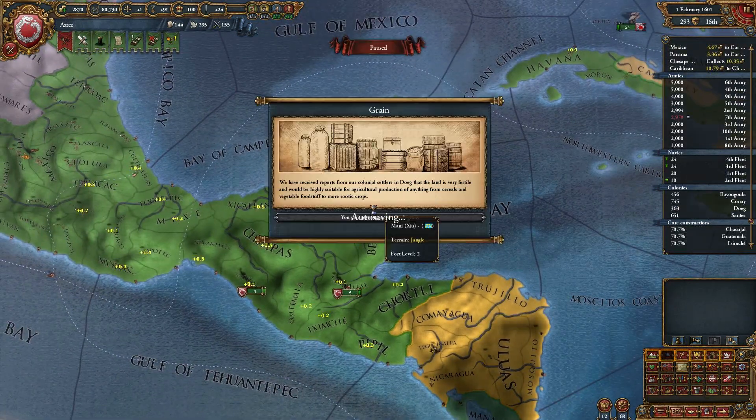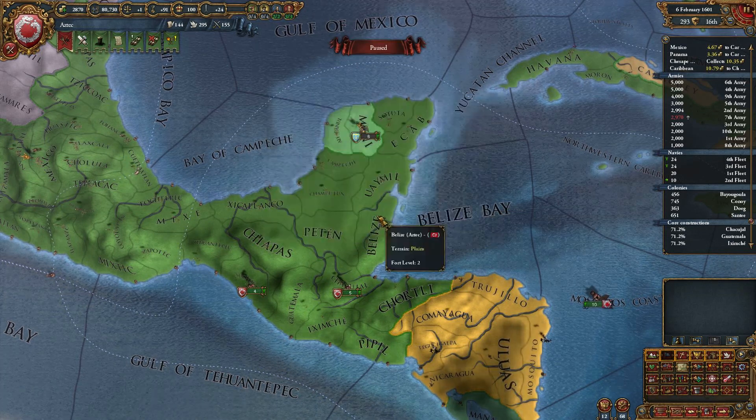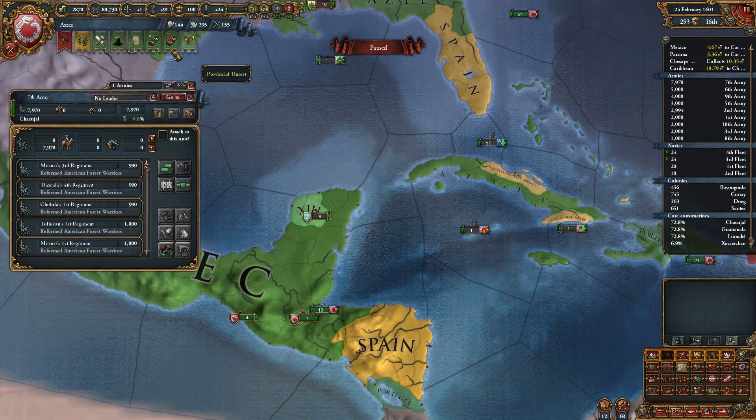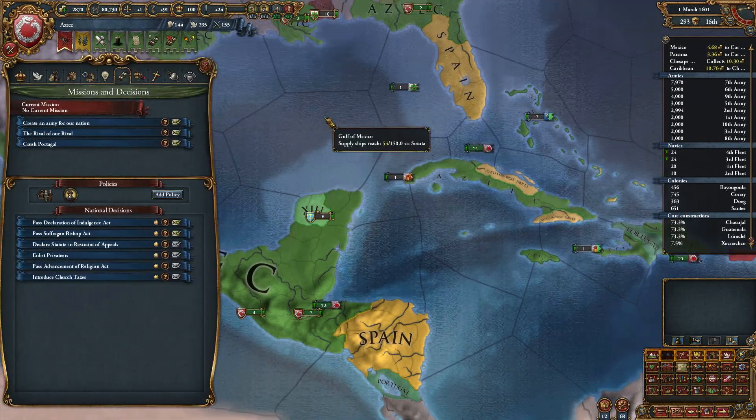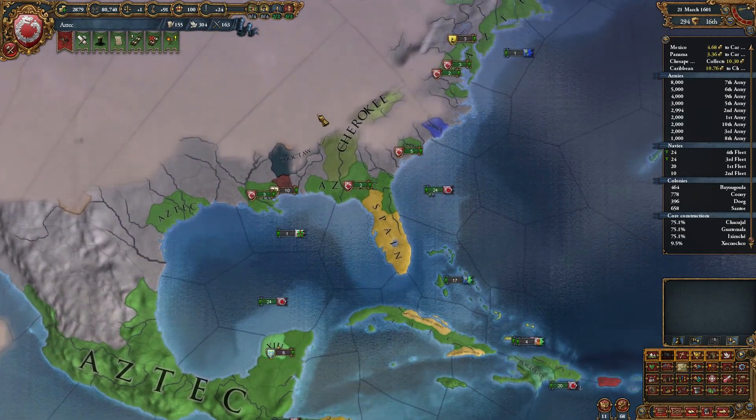I'll just annex these guys. The combination is empty. We have no desire to go to any kind of war yet. Don't want any of that stuff.